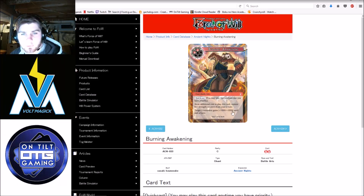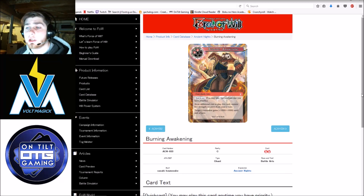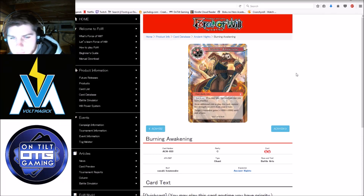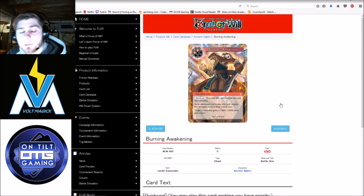Burning Awakening — 2 mana, quick cast, put a thousand-thousand on a resonator or J-Resonator until end of turn, but you have to remove 5 strength counters from your J-Ruler, so you obviously have to be playing the strength counter ruler. It's also a Battle Arts, and I believe there's some support that puts Battle Arts back from the grave. Overall, 2 mana for a ten-ten pump is pretty massive, but you could just play Refort Swallow Flame and do it at the end of your opponent's turn without being locked into a specific ruler. So overall I think it's a worse version of that card.